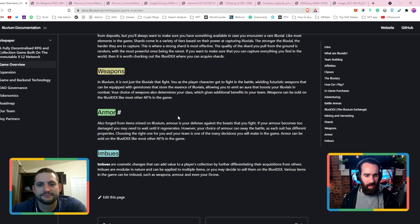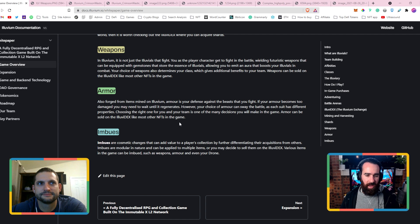Armor is also forged from items mined on Alluvium. Armor is your defense against the beasts that you fight. If your armor becomes too damaged, you may need to wait until it regenerates. However, your choice of armor can sway the battle, as each suit has different properties — choosing the right one for you and your team is one of the many decisions you'll make in the game. It can be sold on the Olividex like most other NFTs.